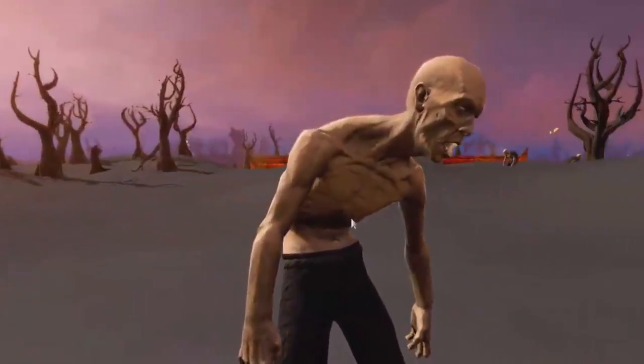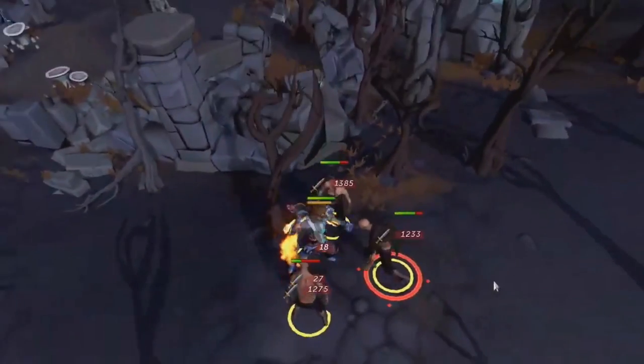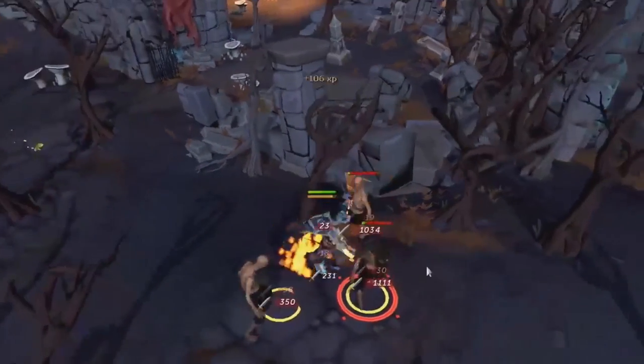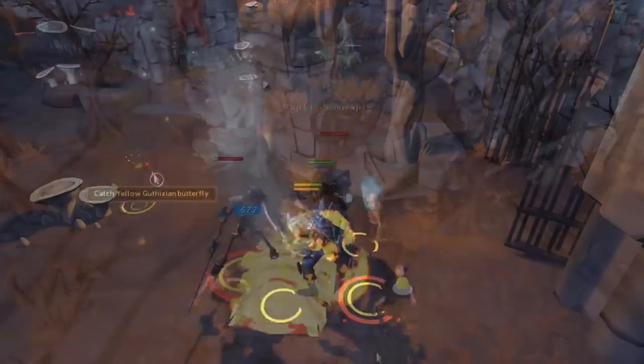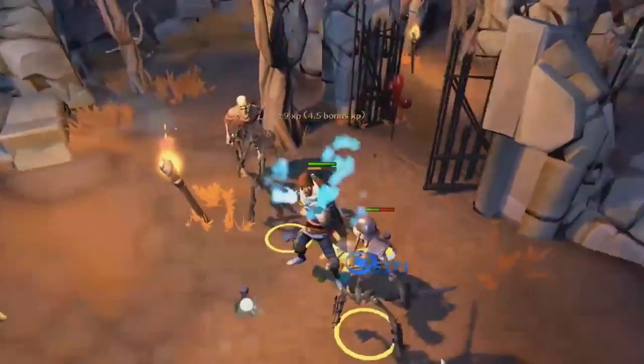As for the new Slayer creatures, we have two mid or low level-ish Slayer creatures located just north of the fort: the Feated Zombie at level 68 combat and the Bound Skeleton at level 70 combat. Both these monsters seem to be weak to magic.